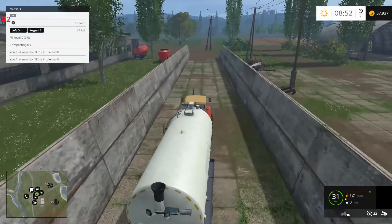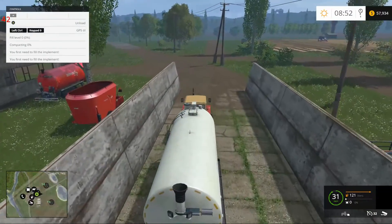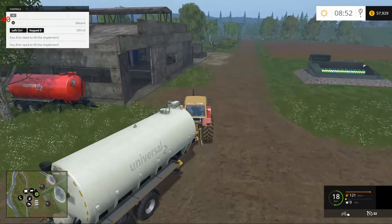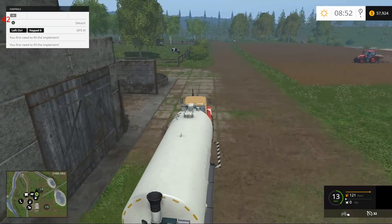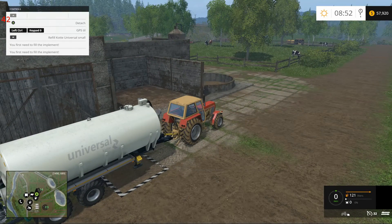There's nothing in the silage pit — we'll just drive through there and pretend we didn't. You guys didn't see that. You first need to fill the implement — yes, yes I do. This milk trigger here is included with the Milkmax mod, which by the way you can get on Maru's site.